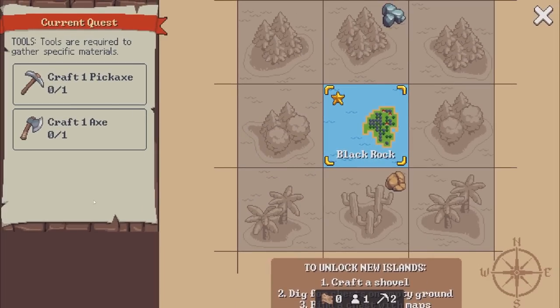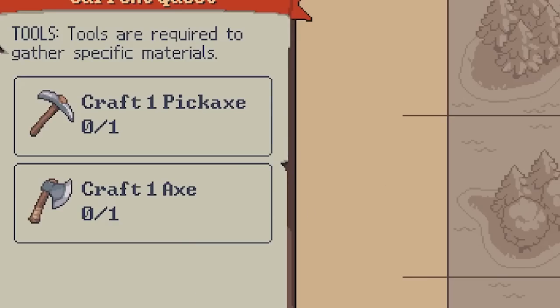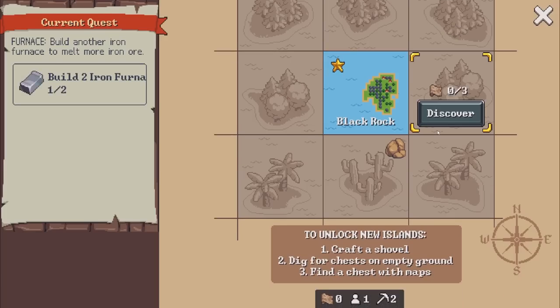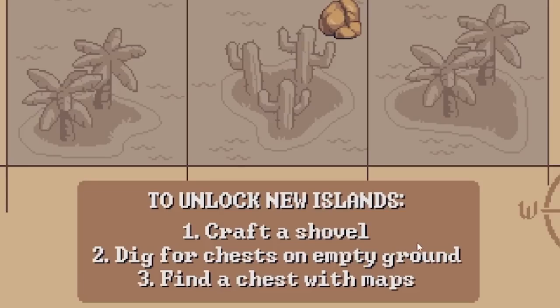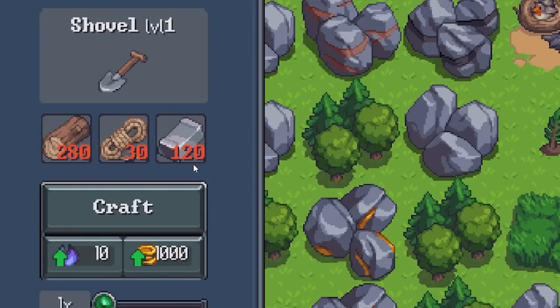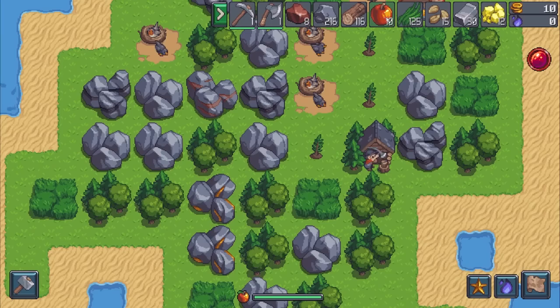I've also done at least a few quests: Craft One Pickaxe, Craft One Axe — extremely simple. That gives me 10 gold. How do I find new islands? Craft a shovel and dig for chests on empty ground, I see. So what do I need for a shovel? 280 wood, 30 rope, and 120 iron. Well, that's gonna be a little tough.